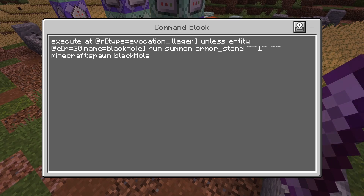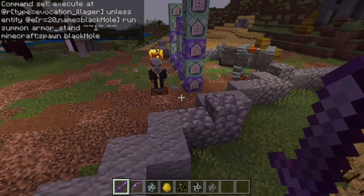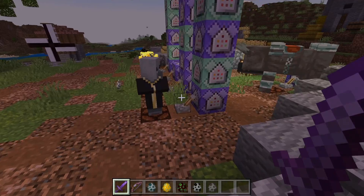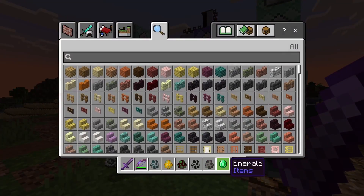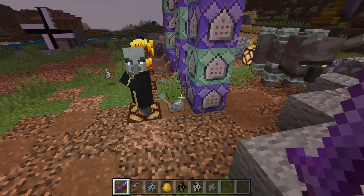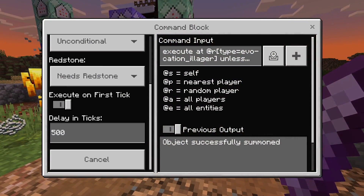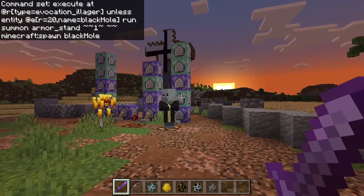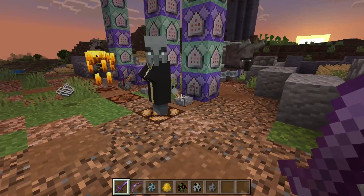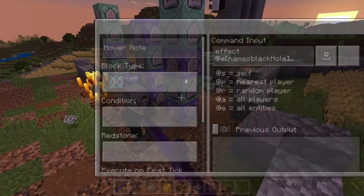So the Evoker — what he's going to do is, every once in a while, summon a black hole. It's going to happen as soon as I turn this on. He sucks you in immediately and that's just going to throw you off and basically entirely disorient you. Then he has this as a cooldown — this one is also on 500 ticks, and you can adjust that to make it what you need.